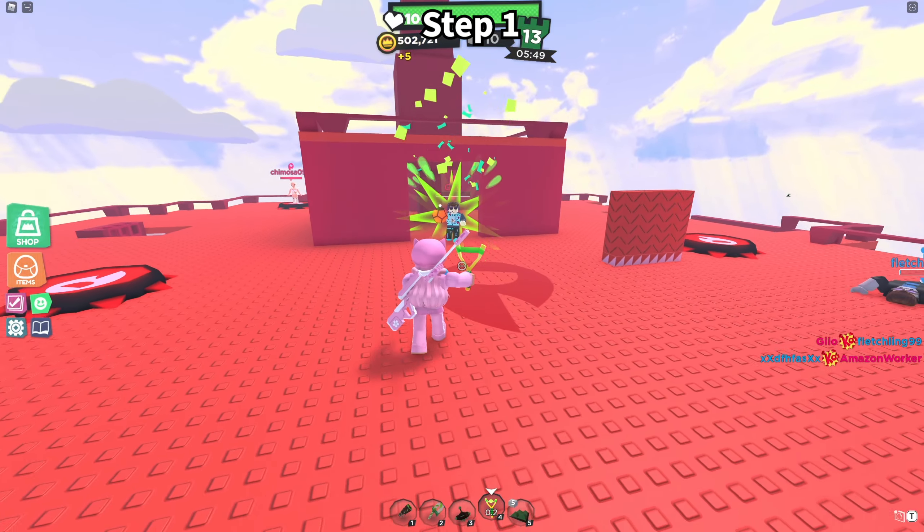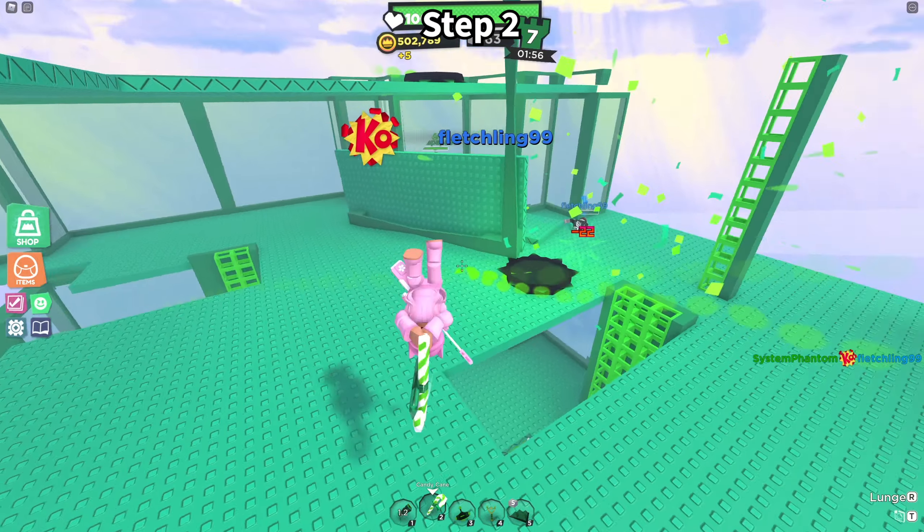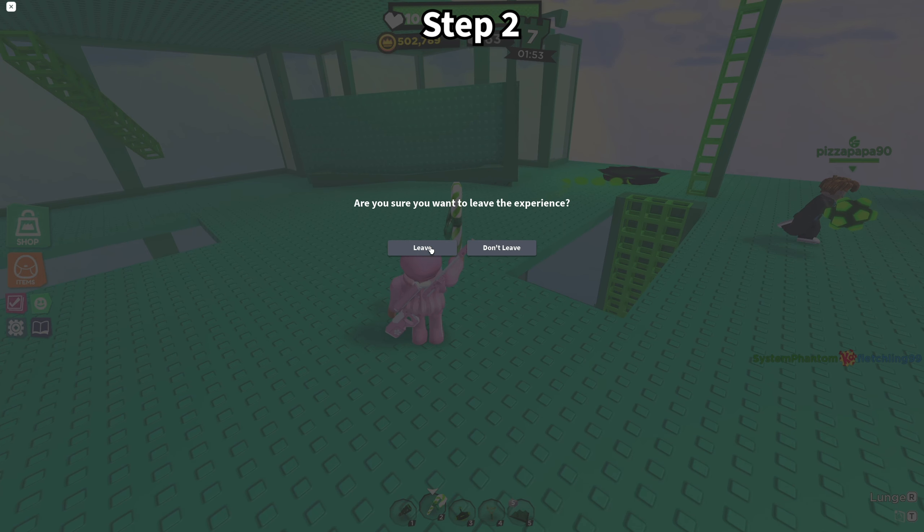Step 1. Join a Super Doom Spire server, equip the slingshot, and get 10 kills with it in one round. Step 2. Immediately after your 10th kill, leave the server or close your Roblox window.